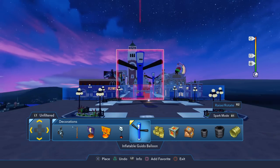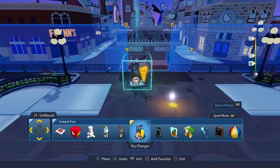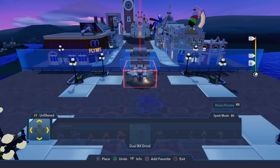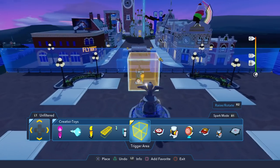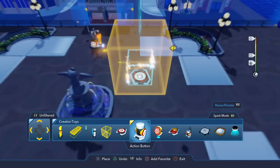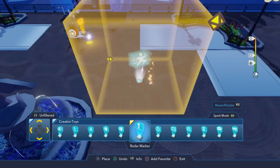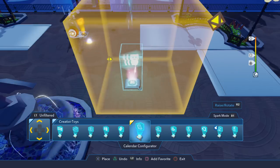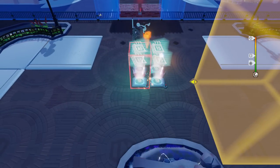First things first, let's go ahead and do that day and night cycle I've been talking about for many episodes. What we're going to need is the sky changer. We're also going to need — and there are probably many ways to do this, but I'm just going to do it my way — a trigger area, as well as four calendar configurators, because I want there to be four different times of day that you can play in.